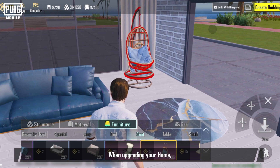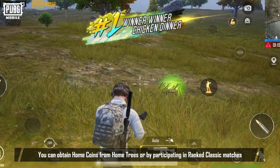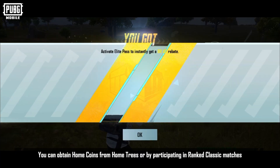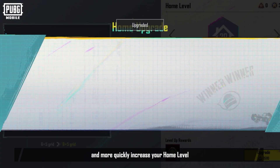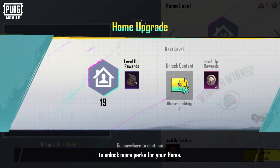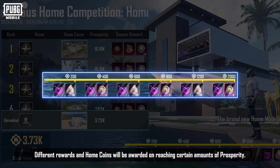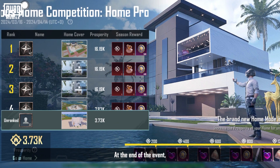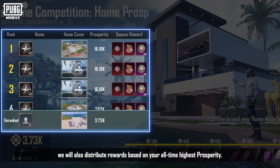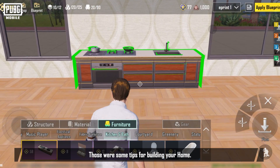When building, you can place objects that grant higher prosperity to reach the required amount to increase your home level. Home coins are essential when upgrading your home. You can obtain home coins from the home trees or by participating in ranked classic matches to purchase better objects and more quickly increase your home level. You can also join the home prosperity ranking event — different rewards and home coins will be awarded upon reaching certain amounts of prosperity at the end of the event.